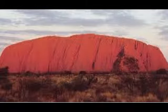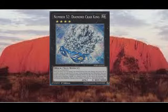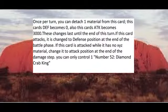Arriving from the depths of the Earth is number 52, Diamond Crab King. Another Earth Rock monster, this time with zero attack and 3000 defense. He needs two level fours, and his effect is that you can detach a material to make his attack and defense swap. These changes last until the end phase. And if this card attacks, it's changed to defense position at the end of the battle phase. Also, if he would be attacked and having no materials, he is changed to attack position at the end of the damage step. But you can only control one Diamond Crab King.